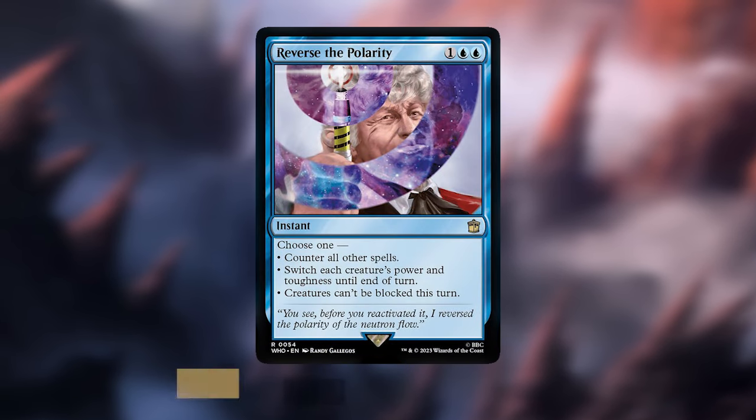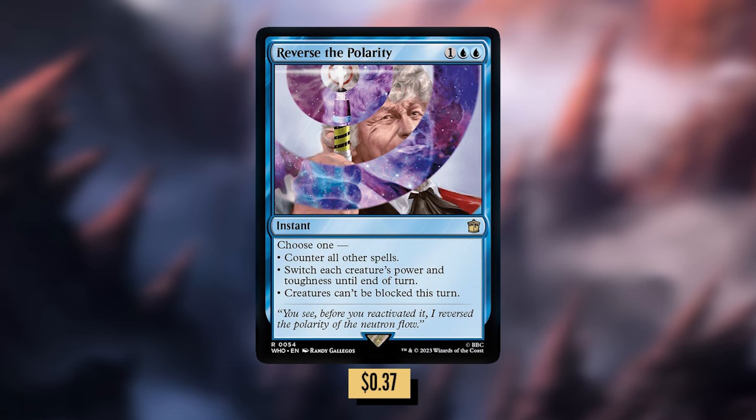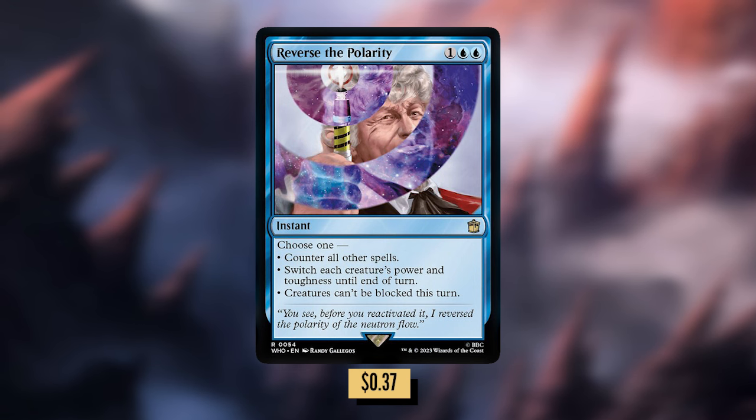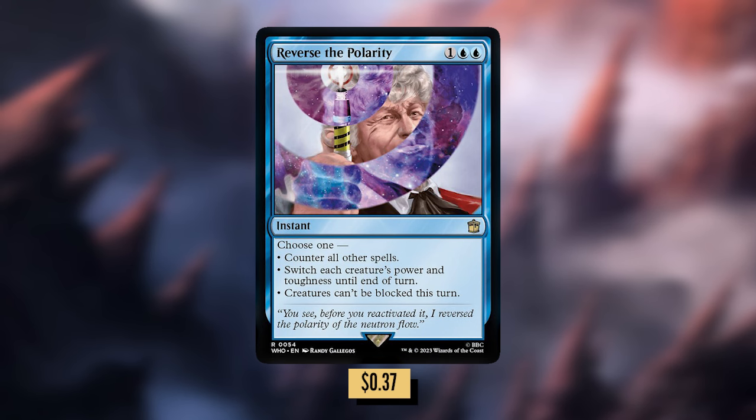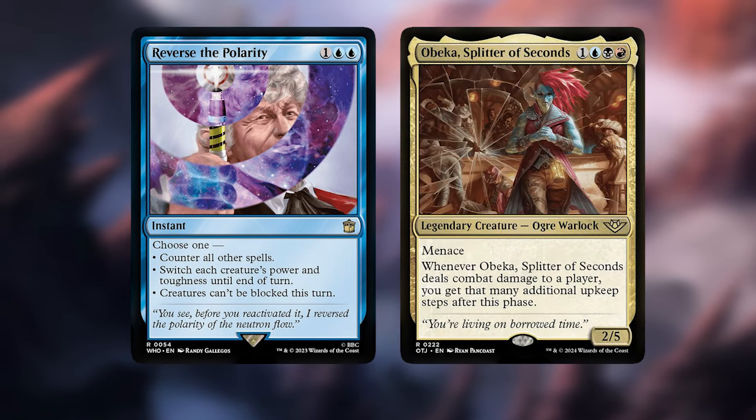Reverse the Polarity: one blue blue for an instant. Choose one — counter all other spells; switch each creature's power and toughness until end of turn; or creatures can't be blocked this turn. This one is extra tricky because you can counter all spells, which is useful. Making creatures unblockable this turn is a huge benefit. But switching each creature's power and toughness shouldn't be overlooked — say Obeka's unblocked, you can switch her power and toughness out of nowhere and get 5 upkeeps.